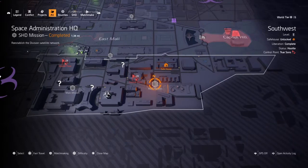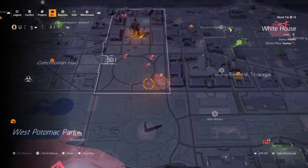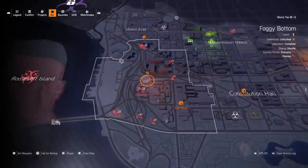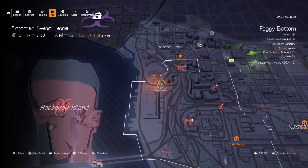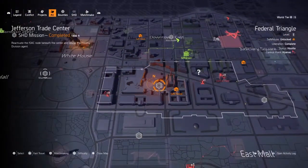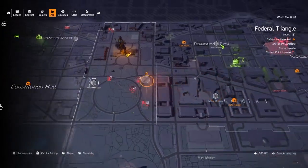Throughout the game, if you ever come across a D50 pistol high-end, hold on to it — do not dismantle or sell it. If you don't have one, you can find it at the Potomac Event Center. Mine actually dropped at the Jefferson Trade Center, which was weird, but it drops pretty much anywhere. It's rarer than you think, and you're going to need it.